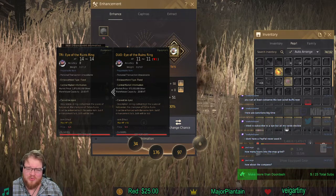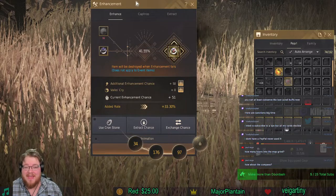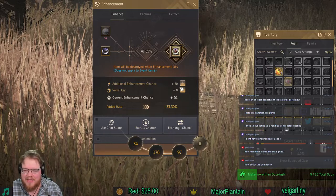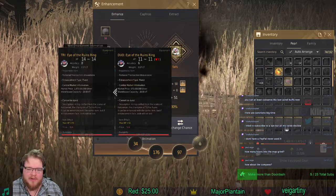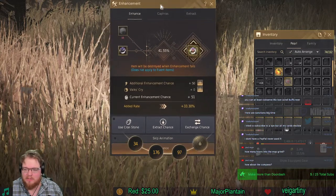In fact, I think even the TRI Eye of Ruins is equivalent to what I'm currently using, so even that is an upgrade. Currently I'm using a 50 stack — realistically the highest you want to go with these is 44 stack, because that is the soft cap for your enhance to going for a TRI accessory.